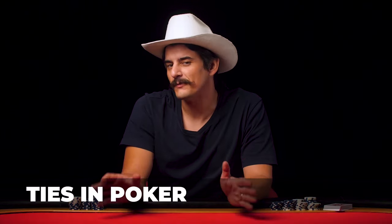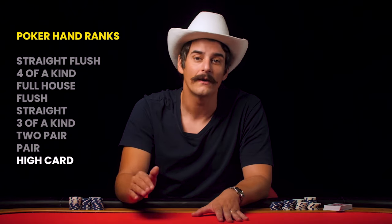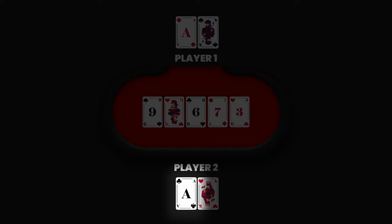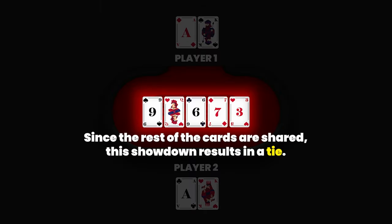The easiest way to explain hand ranks and ties is to start at the bottom and work your way up. When it comes to the bottom, there's nothing lower than the highest card, so start by comparing your highest-ranked card with your opponent. If their high card is the same as yours, go to the next highest card, and continue down the line until you determine the actual winner.